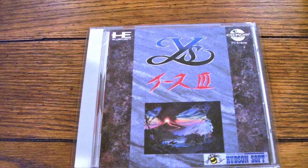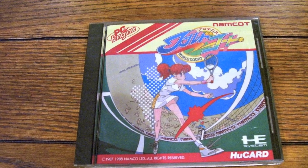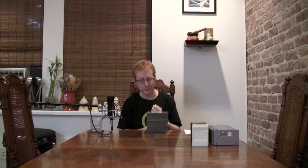So next we have PC Engine games — I got a whole stack of these. Again, I got all these from the same seller. In fact, these and the Super Nintendo games all came from the same seller, and again they were only a couple bucks each — that's why I bought all of them. The first one is one of the CD-ROM games, this is Ys III. And this is Pro Tennis World Court. Now all the rest of these are HuCards. Dragon Spirit, which is a vertically scrolling shooter — or shmup, I guess.